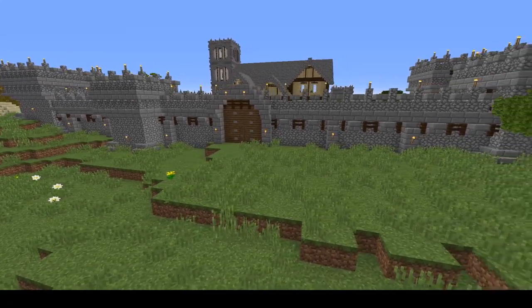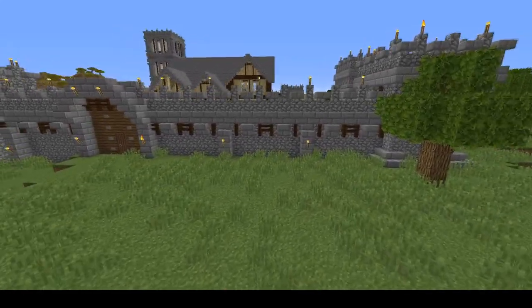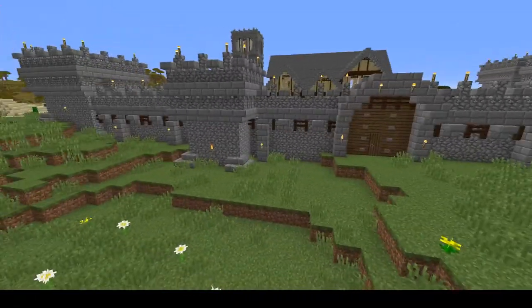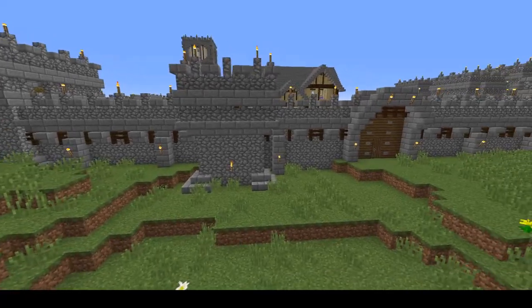With raiders in the game, our villagers need protecting, and what better way to protect them than a medieval wall? I'm going to show you in this tutorial how to build a wall like this one, with watchtowers and a gate.